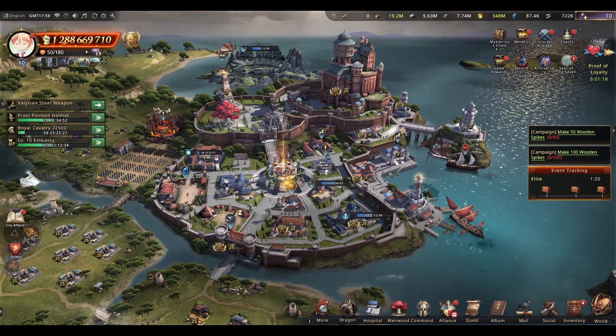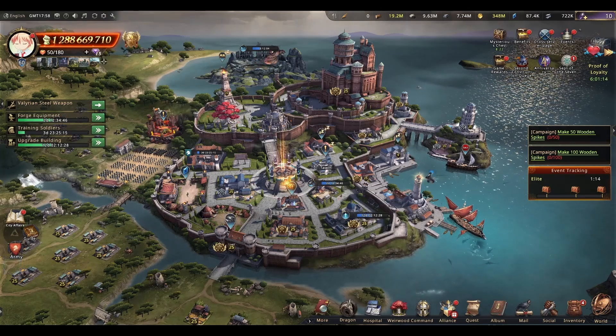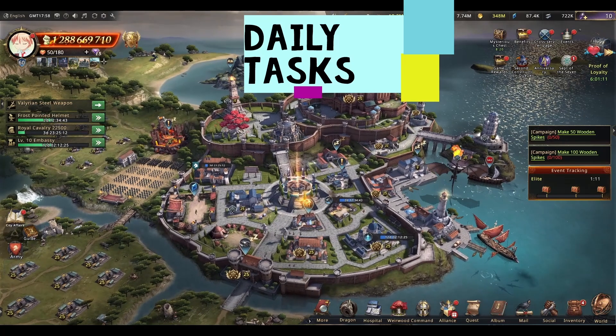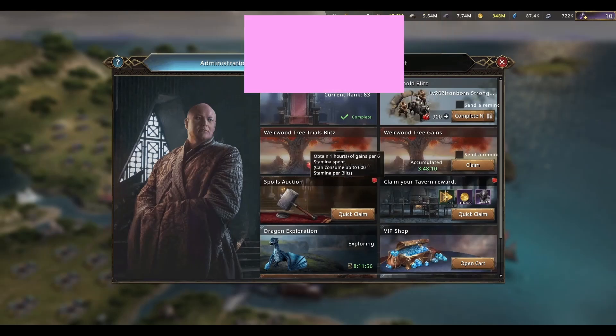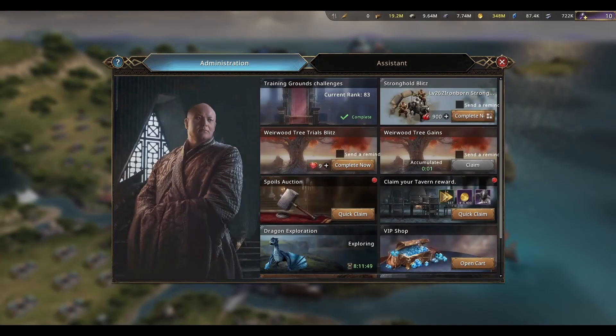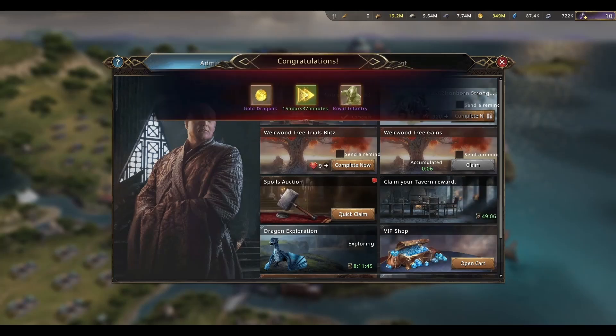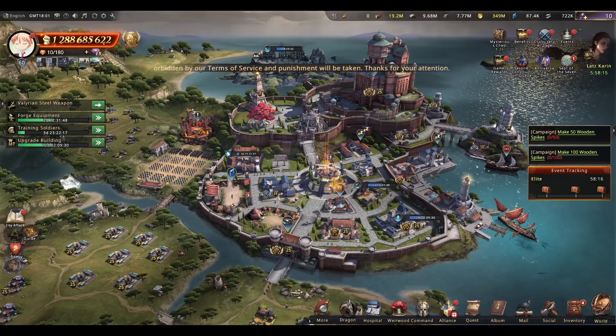When acquiring speed ups, you should be doing all your daily tasks and purchases for maximum efficiency. For example, make sure to claim your Werewolf Tree trials, blitz the tree gains, get your tavern rewards, and all that stuff. Also make sure to get speed ups from the VIP shop, as they are a much better offer than anything else when it comes to spending diamonds.